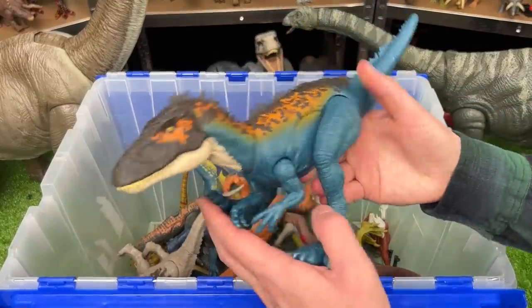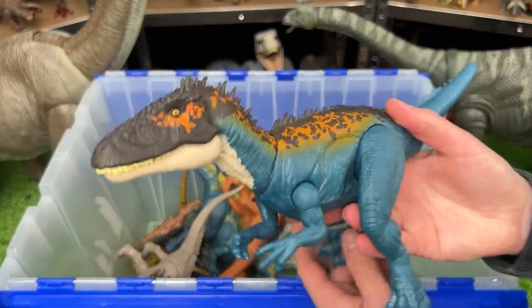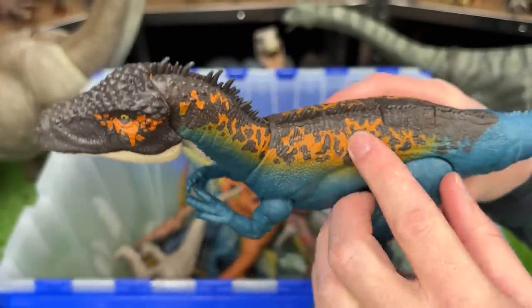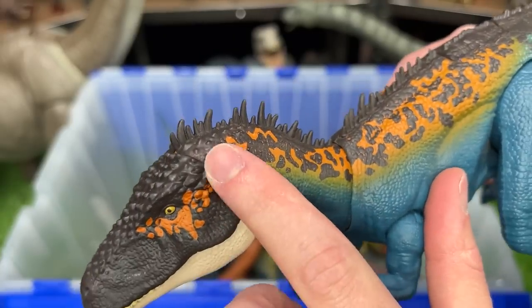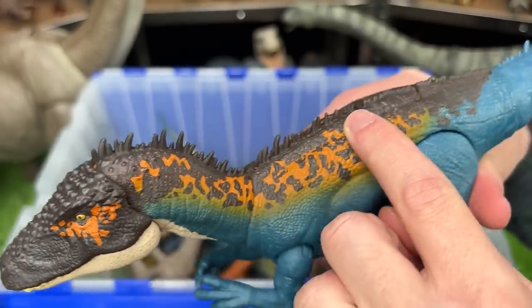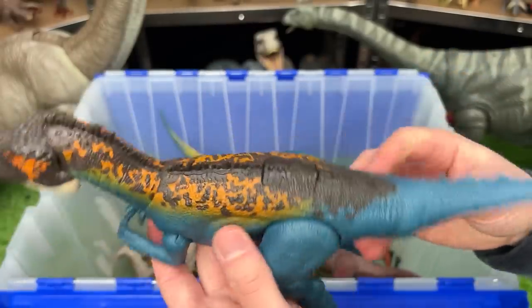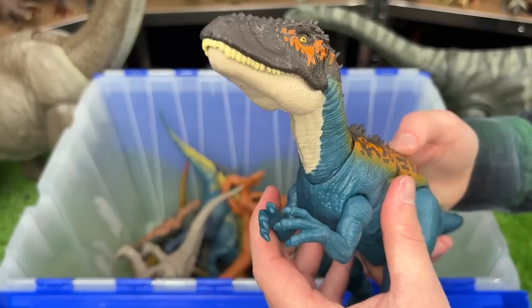Next up, we've got a big old Carcharodontosaurus figure. This dinosaur features some bright coloring along its face running down its back, plus some pretty cool spikes coming down its back all the way to the tail. It features poseable arms, legs, and a tail, and it has one button on its back for a chomping action.